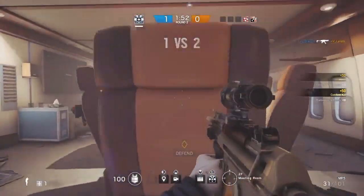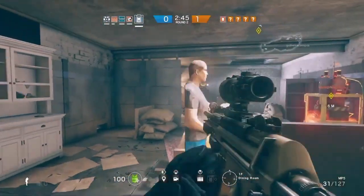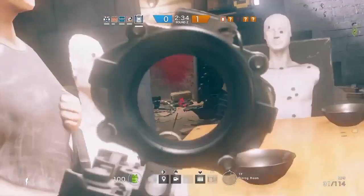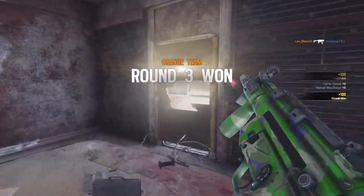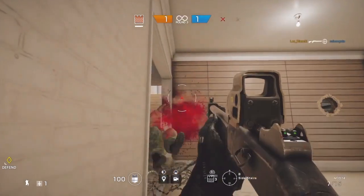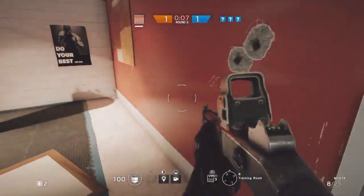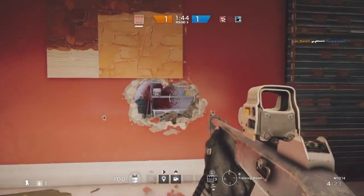And not only due to the enemy speed reduction — the barbed wire noise makes the whole difference. When you hear it, you know exactly where the enemy is. It's too loud; no one can avoid it. So you can create traps with the barbed wire. Deploy it here, for example, and when you hear the noise — boom — destroy the wall and kill them all.